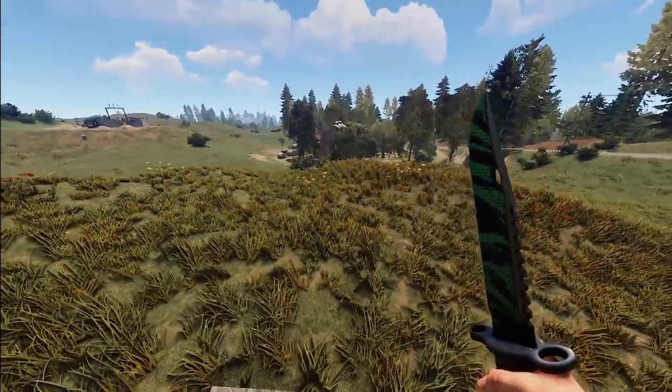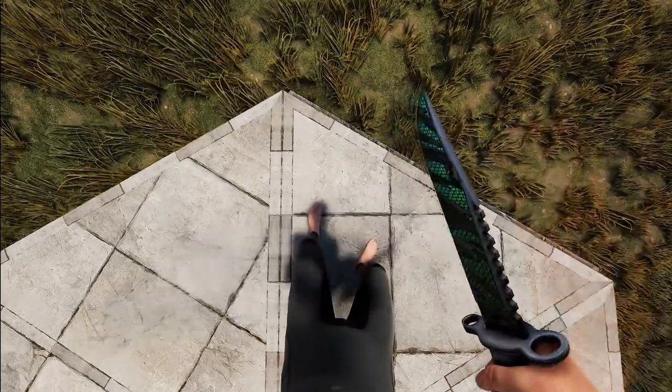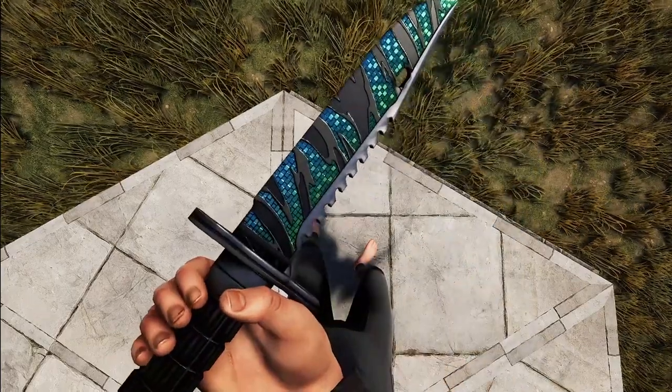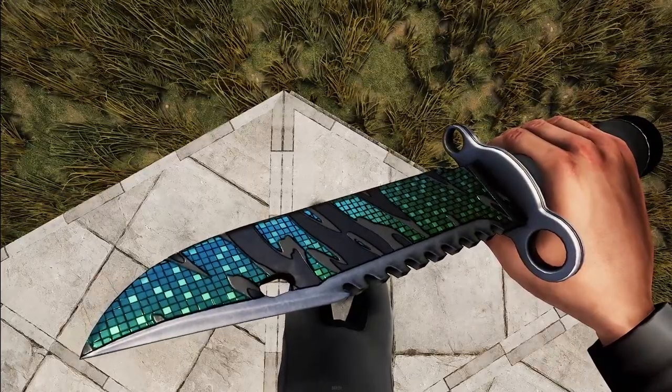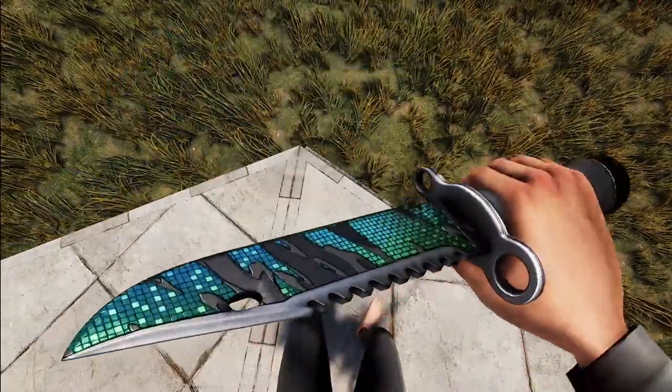Then we've got a knife with a very cool effect — this is the Pixelation Combat Knife. It's got these shiny pixel tiles between a kind of tiger-striped blade. Definitely something quite different and I can see a lot of people liking this.